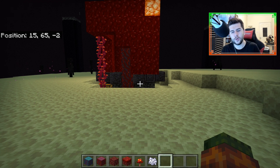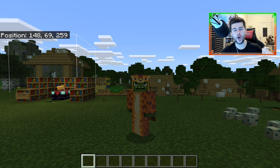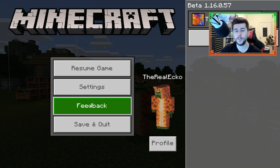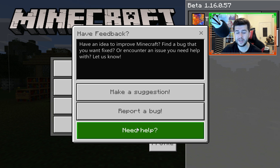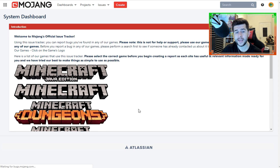Let's go back to the overworld and go through how to report bugs, because bug fixes in Minecraft are incredibly important. If you find one, I highly recommend reporting it. Go to the menu in Minecraft — this is for all Bedrock platforms: iOS, Android, Windows 10, Xbox, Switch, and PlayStation 4 — go down to the third option which is 'Feedback.' It will ask if you want to make a suggestion, report a bug, or need help.